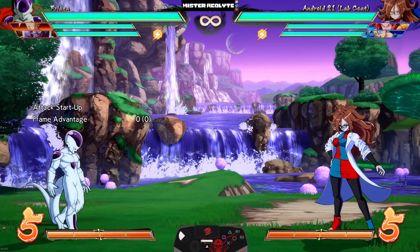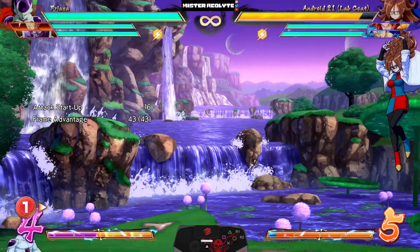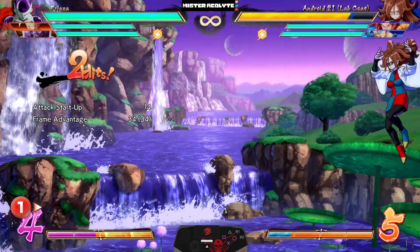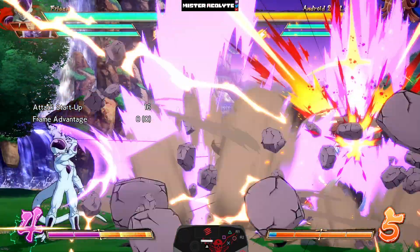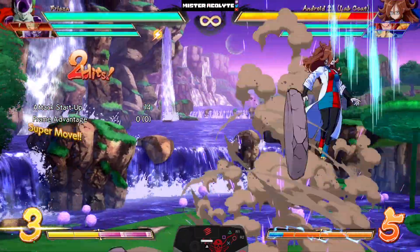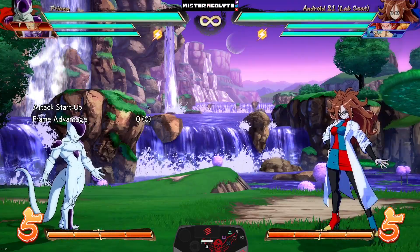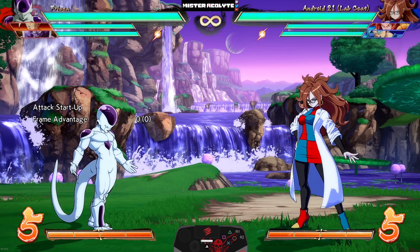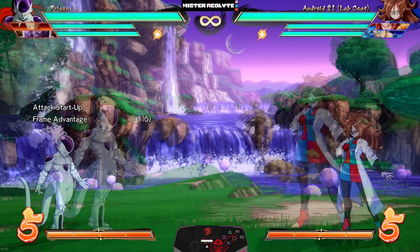Because of these changes, it is now insanely easy to hit confirm. Due to how quickly you recover, you can very easily visually see that it hit and combo it — with another one and vanish, or with a regular one and vanish, or combo it with a regular one into an assist. Needless to say, this is going to make Frieza's already insane screen control even more crazy.